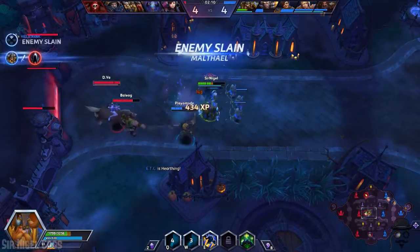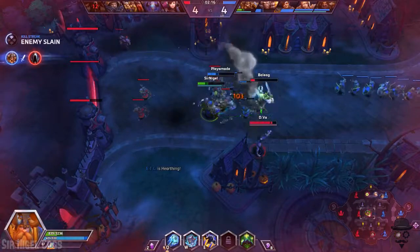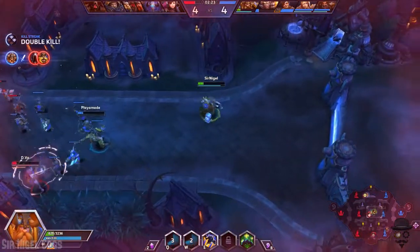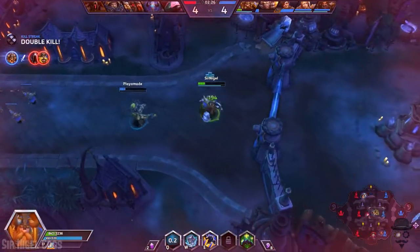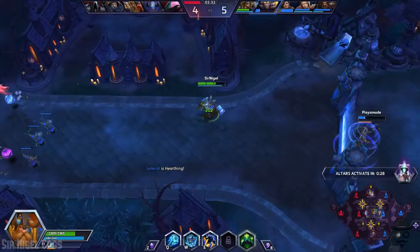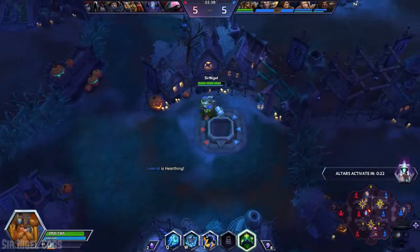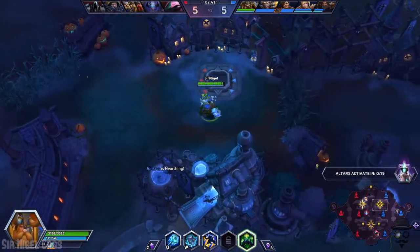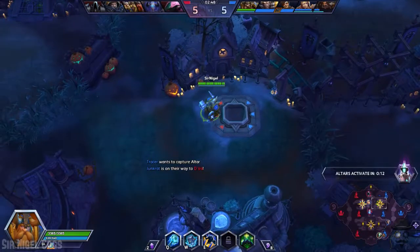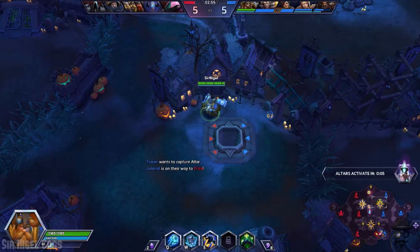If we can get our ranged attack up quickly enough, then we can get another stun in there, but right now we're going to have to back off and heal some. We can't go back to the healing well just yet, so we just have to wander around and let our auto-regen start regenerating. In the meantime, we'll come over here and capture the altar — as they call it — so that way when the towers come, the cannons, we'll have this altar on our side.